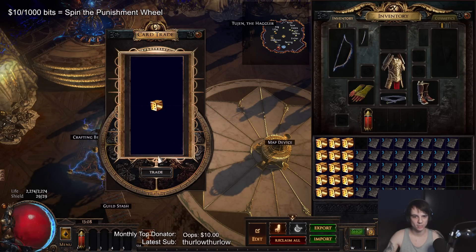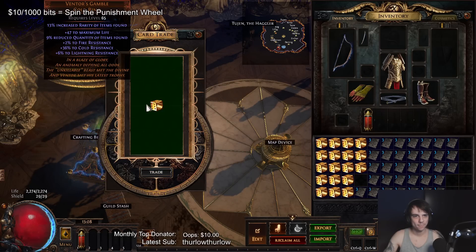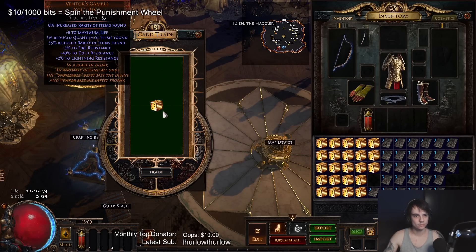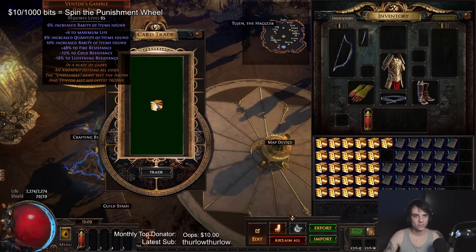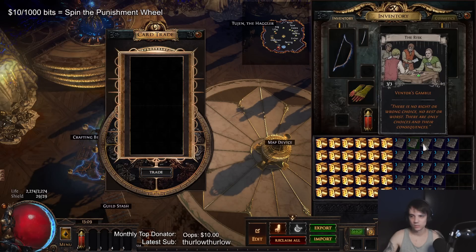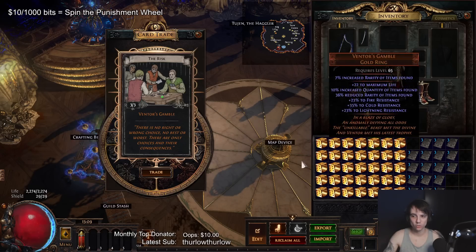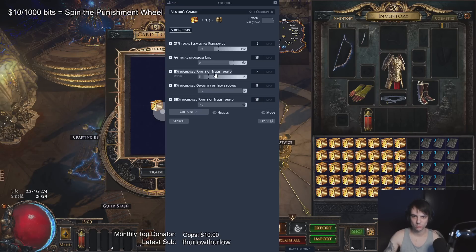9, 10, 38, 29 — that one's going to be like 20 chaos. That one had okay res but no quantity. Nothing. Nothing again. This last batch is rough. Sometimes it's increased, 36% reduced — very close. So much variance. Nope. Come on, just give me one good one from this last batch at least. 8%, 10 — not the best. Good res. No, it's not, I'm lying. That's one of the problems guys — can't read. Hard life when you can't read.